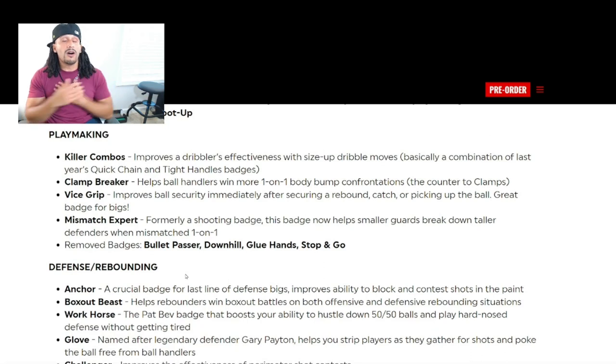Some removed playmaking badges are a real heartbreaker: Bullet Passer, Downhill, Glue Hands, and Stop and Go are all gone. Bullet Passer and Stop and Go were some of the most impactful badges in the game. Hopefully 2K gets it right, but a lot of playmakers out there are going to be heartbroken to see them removed.